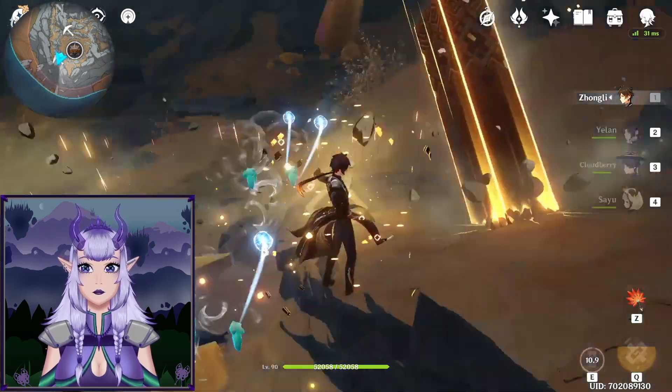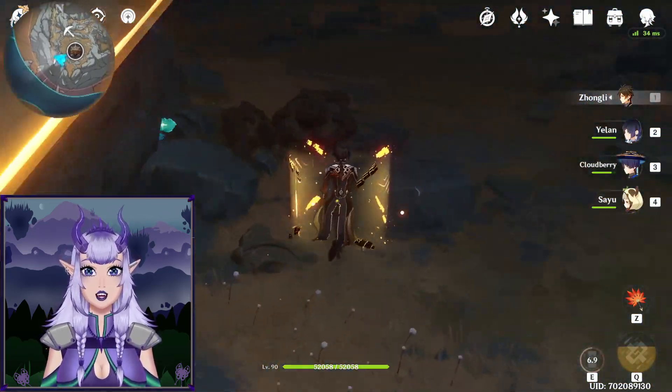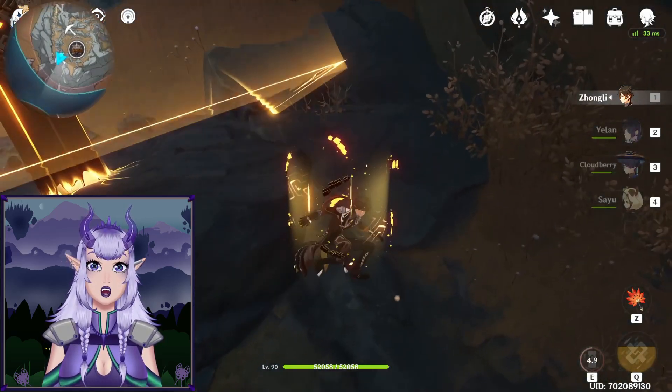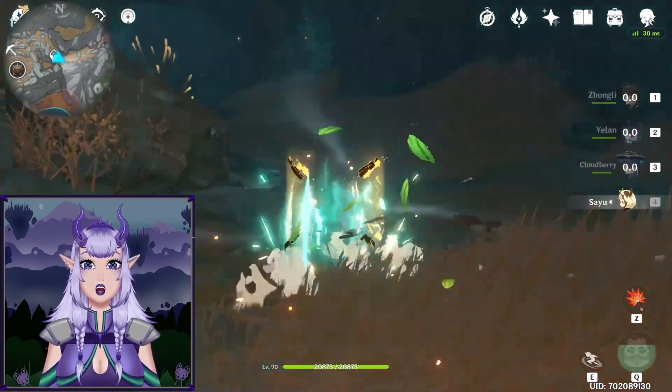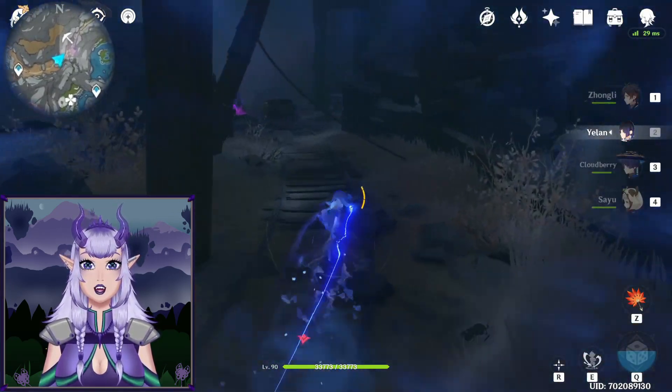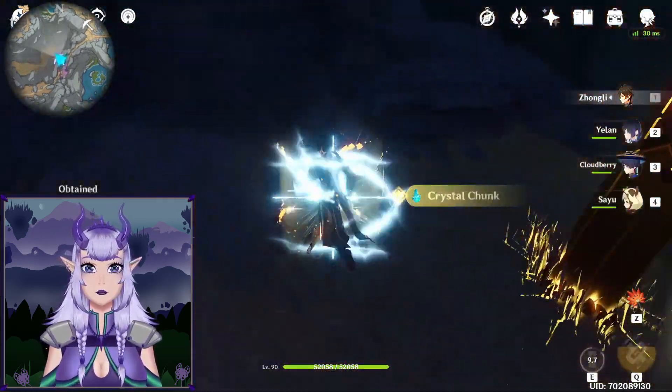There's also quite a lot of ore in this area, so I highly recommend it. Then teleport back to the waypoint, turn 180 degrees, and go straight for a while. Once you see the purple patches on the ground, you're close, so you'll be able to find the ores pretty easily.